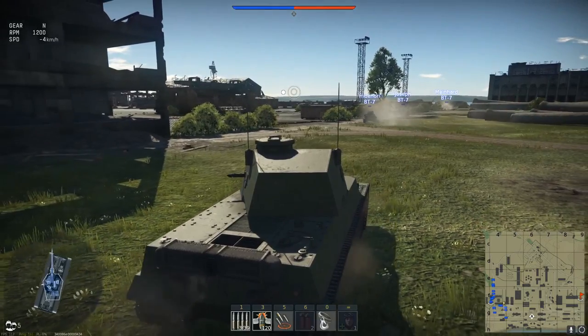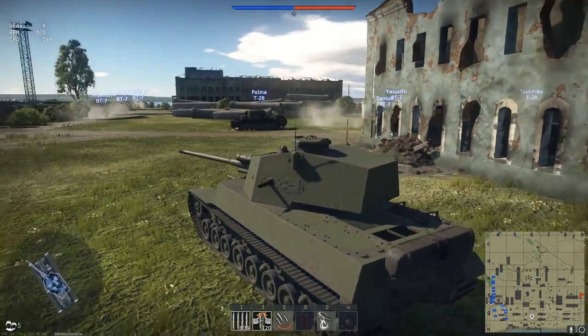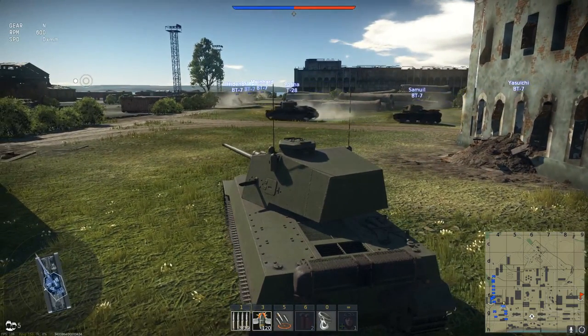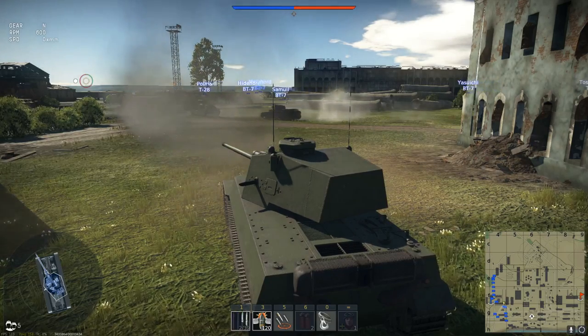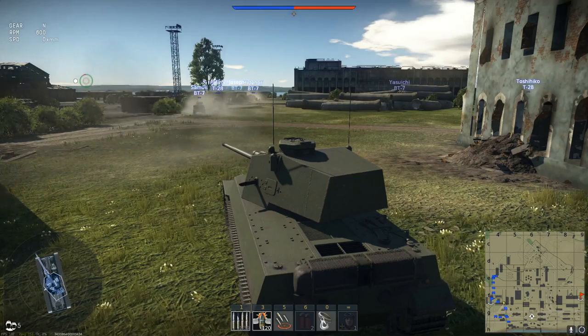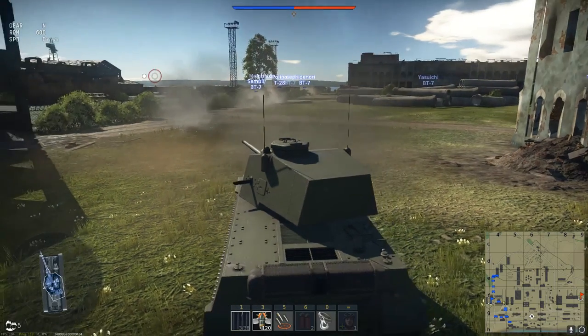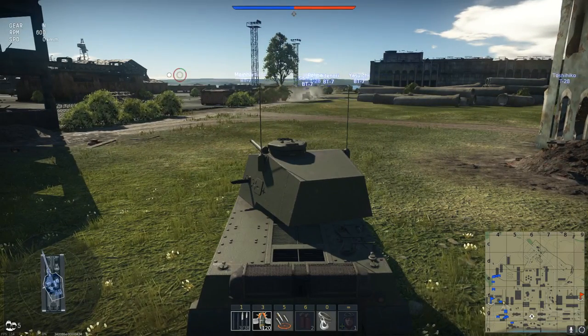But I think you guys care more about the autoloader. So here we go — as you can see in the bottom of my screen we have three shells ready to go. Fire one, holding down the trigger. And there we are, so it seems that between each shot we have about a three to three-and-a-half second cooldown until the next autoloaded shell can go.